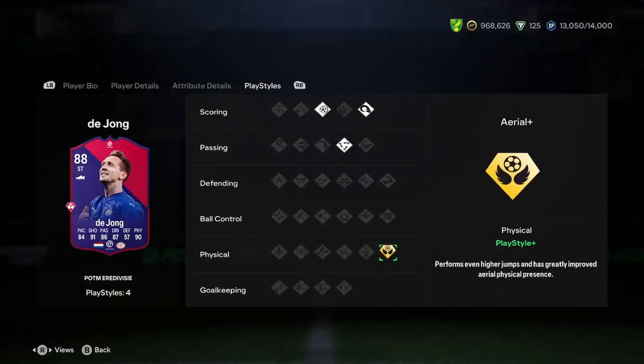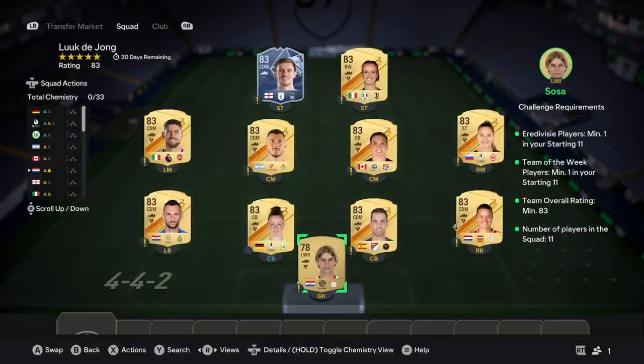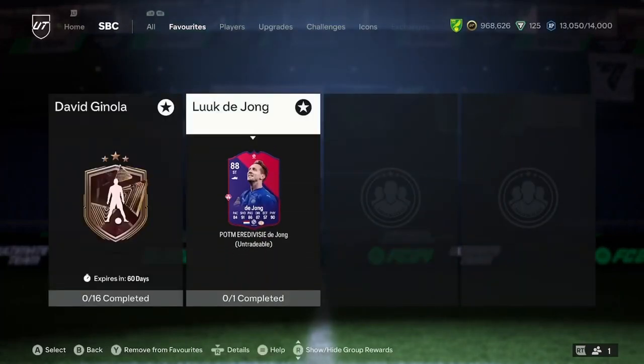This guy looks insane. He's definitely one to complete, and if you get a lot of corners, bring him on as a sub — because honestly he looks really, really good. In terms of pricing, he is literally an 83-rated squad, so it's very cheap and very usable. I like that.